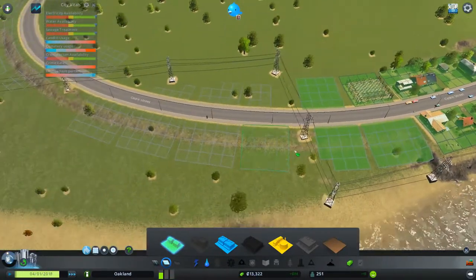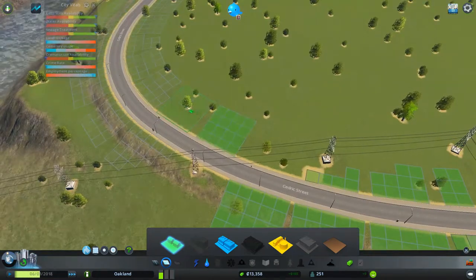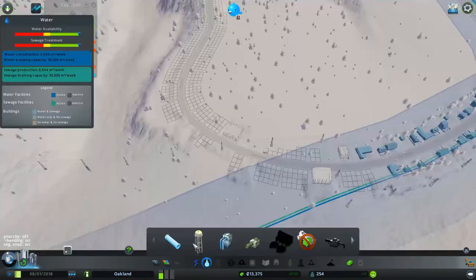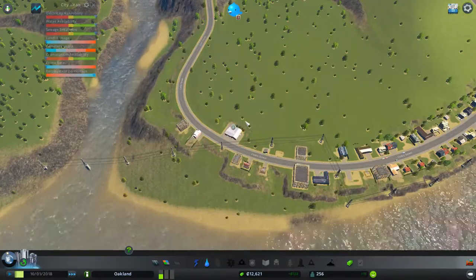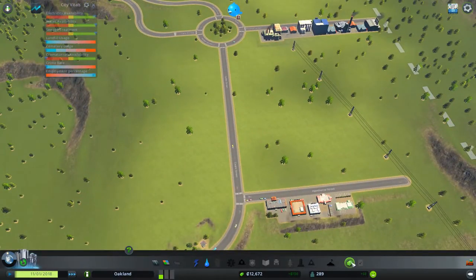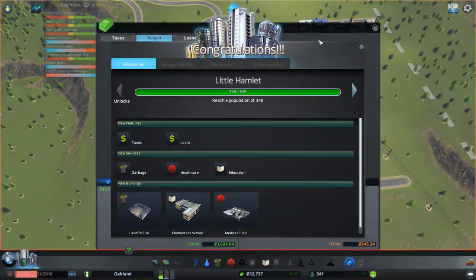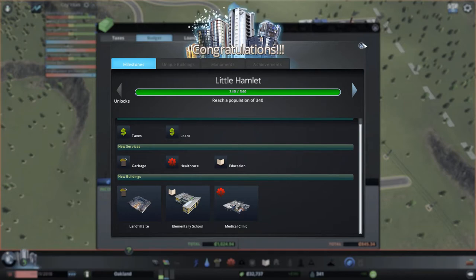So we're just going to build out some more. I didn't put water here though. Oh — 340 — here we go: landfill, elementary school, medical clinic unlocked.